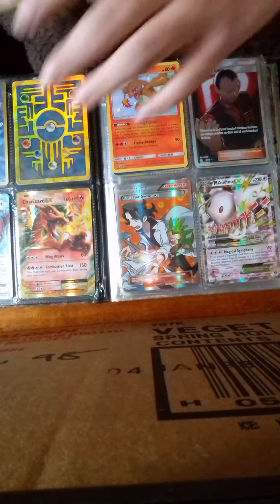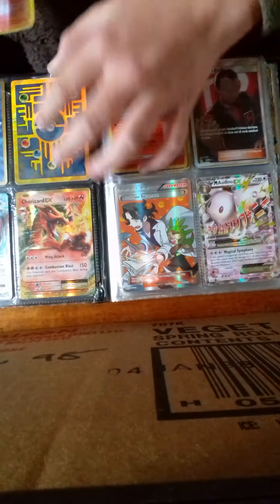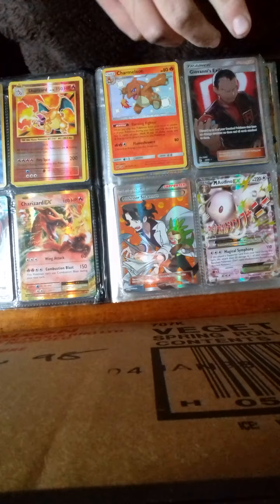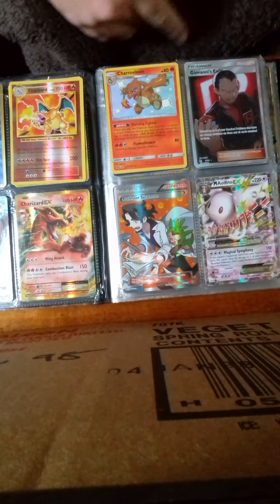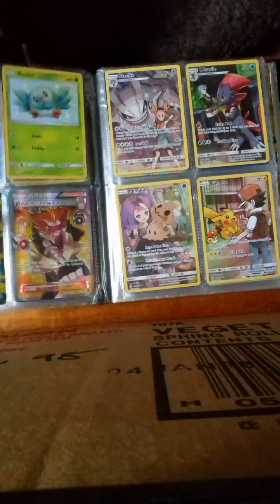I'll take that out and show you. That one — that is Charizard from Evolutions, it's a basic reprint. So we've got Charizard again, Charmeleon, Giovanni's Exile, Professor Sycamore, Mega Audino.